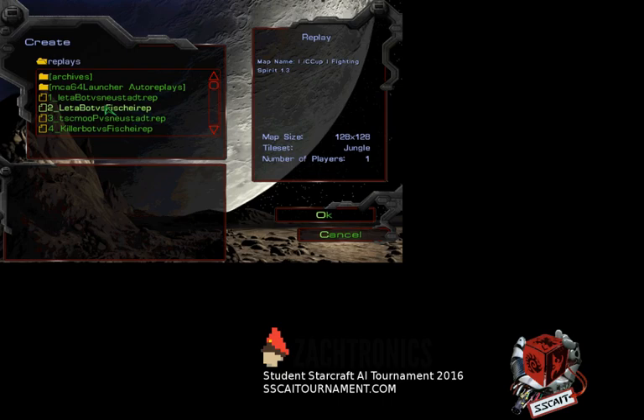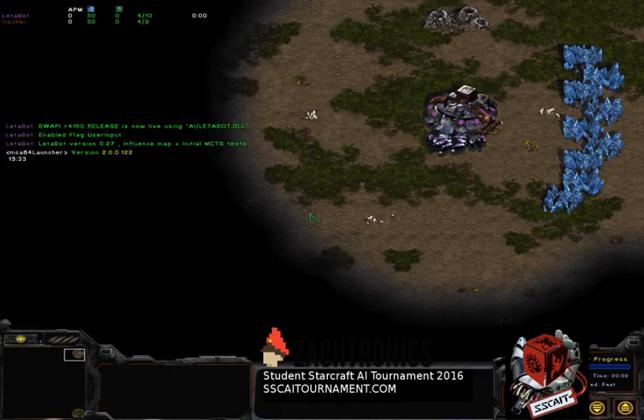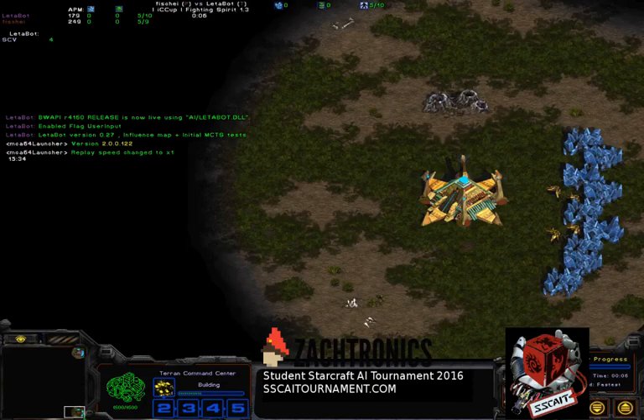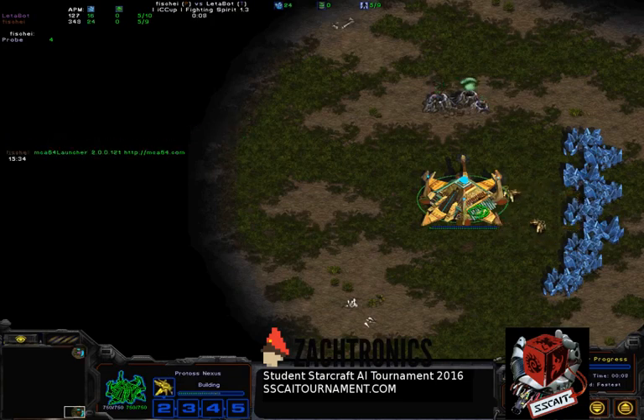The next replay is Leterbot vs Fisheye - now we're taking on a C-plus player who is good at that sort of stuff. Then you can see the difference. Now we've got Leterbot as the purple Terran, at the other end of the map we've got a brown Protoss called Fisheye. Yeah, purple for Leterbot and brown for Fisheye - correct.